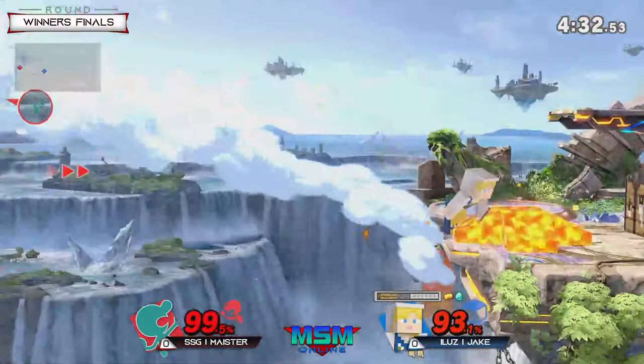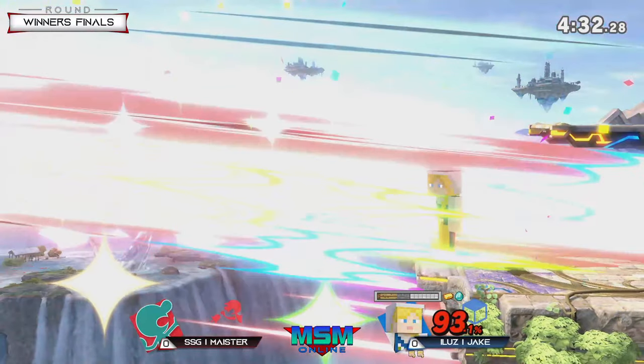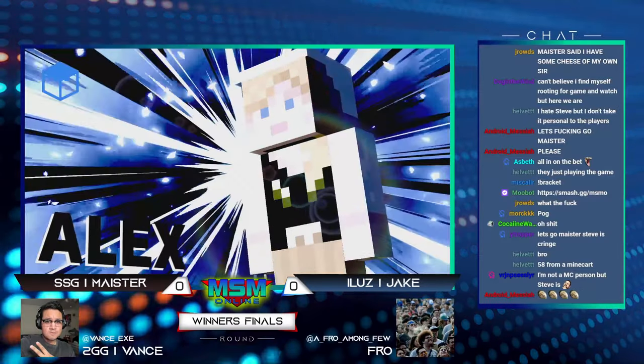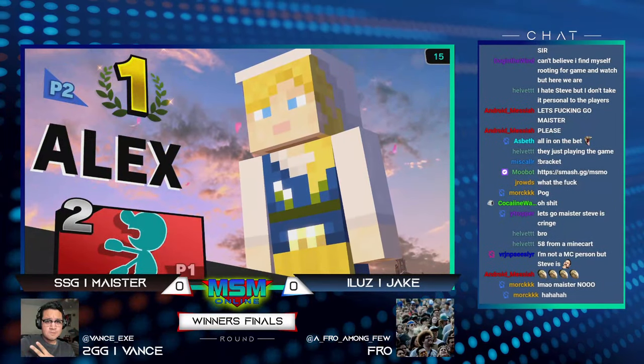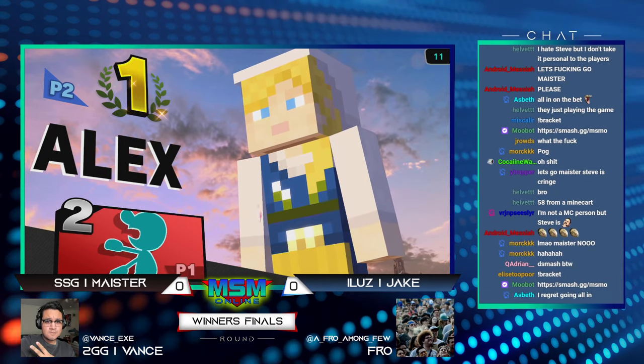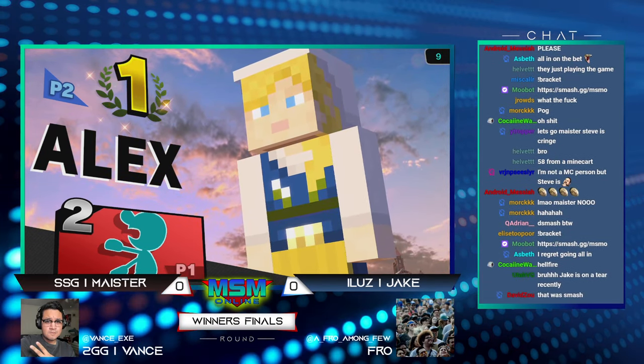Meister just barely managed to avoid the up smash but he can't avoid the down tilt, and Jake — whoo! Meister only managed to really steal that first stock; otherwise Jake was firmly in control there. We'll see if Meister figures out some kind of answer in game two. Really strong showing from Jake.